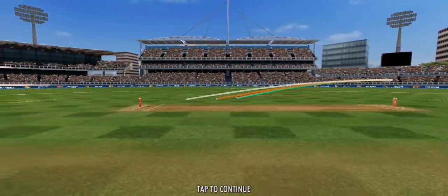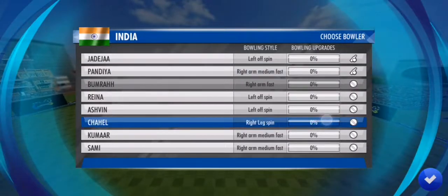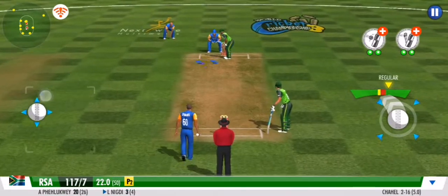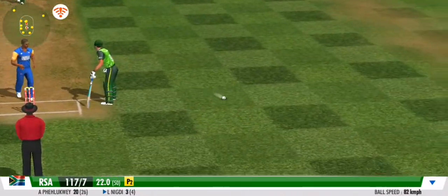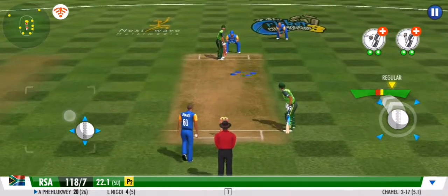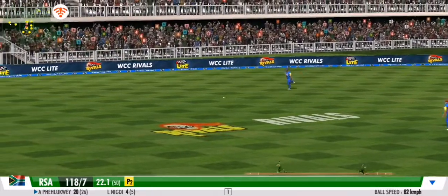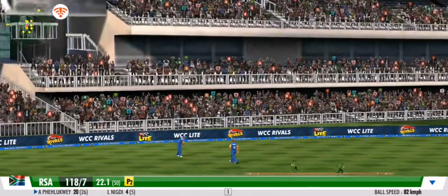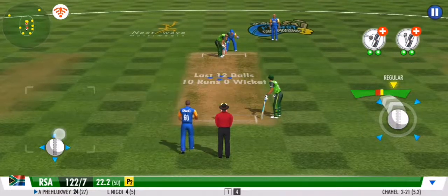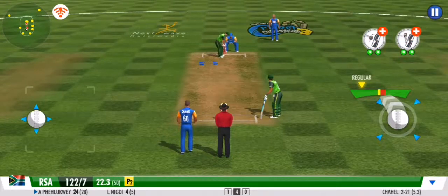Nicely bowled. A leg spinner has come into play. A very good effort between the wickets. You won't find that shot in any textbook. He's got a rocket arm and he knows how to use it — what a throw! They're making the batsman fight for every run. Good show by the fielders.